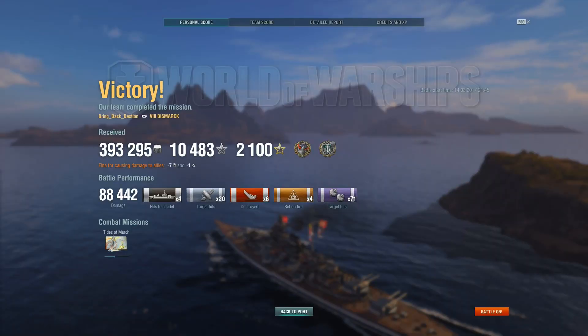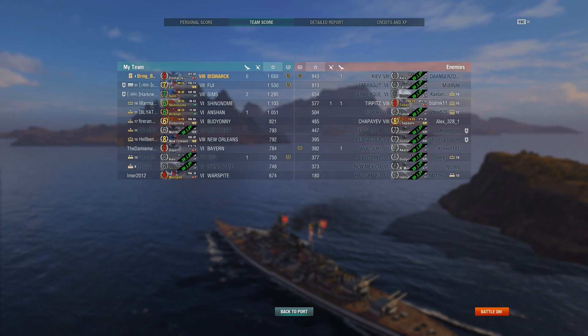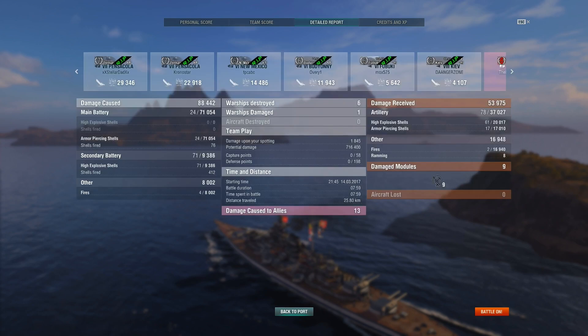And that's already the end of that game — very, very short one. Considering how short it was, the rewards are pretty good. Kraken is always nice, Confederate is always nice. But damage-wise, pretty damn low. Looking at base XP — not really that high for 6 kills, since the enemy team pretty much got steamrolled. Battle duration: 7 minutes and 59 seconds. It's not every day you get 6 kills in less than 8 minutes, which I thought was pretty amusing.